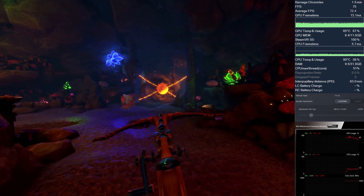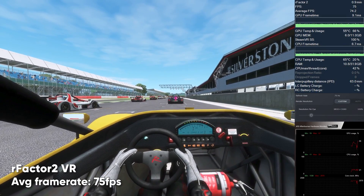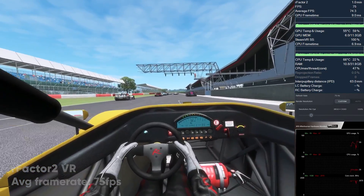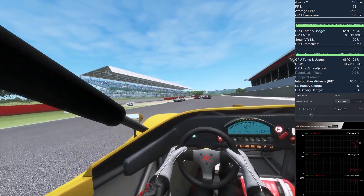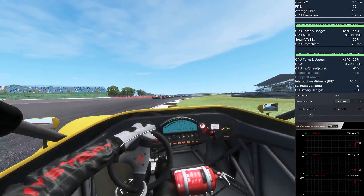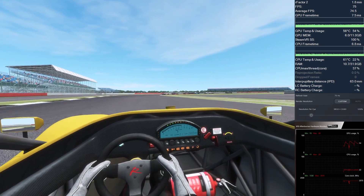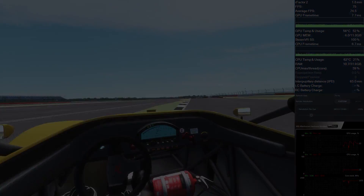Now it's time for another racing simulator: R-Factor 2. Since this simulator no longer requires parallel projection, it's easy to get it running at a smooth 75 frames per second, even in races with 15 or more opponent cars. It may not be the most beautiful racing simulator, but it's a very popular one, and I hope this brings good news for the R-Factor 2 community that the 8KX with an RTX 2080 Ti can handle it quite well.